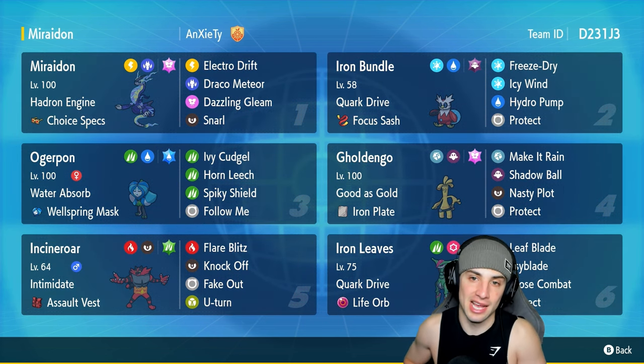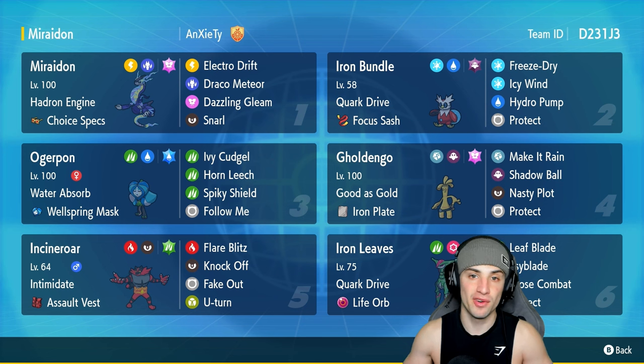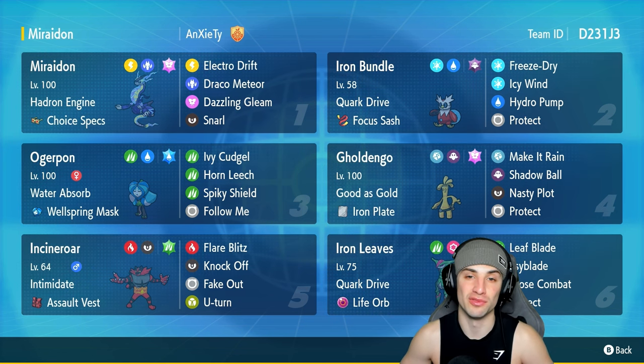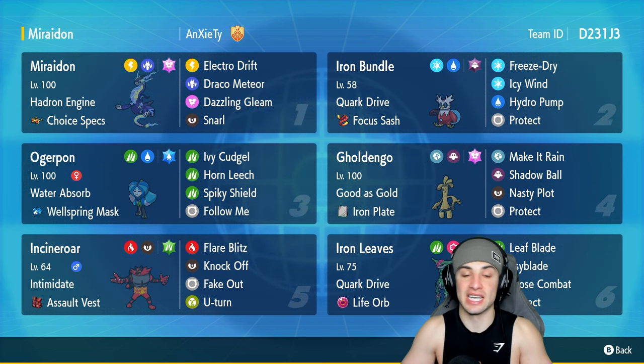Miraidon has access to its brand new signature ability Hadron Engine. This ability is absolutely broken — it sets Electric Terrain every time Miraidon hops onto the field, and it will boost Miraidon's special attack when in Electric Terrain. So pretty much anytime this Pokemon is on the field, its special attack is through the roof.